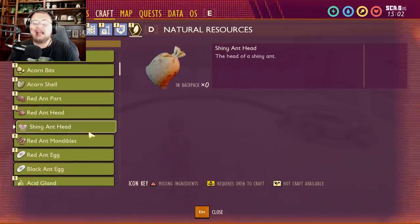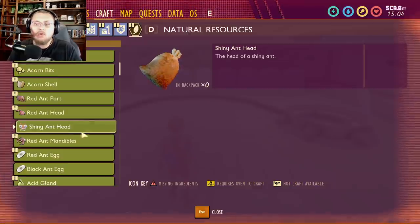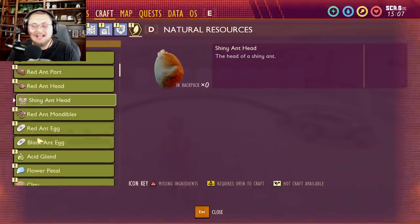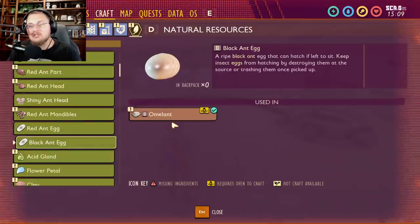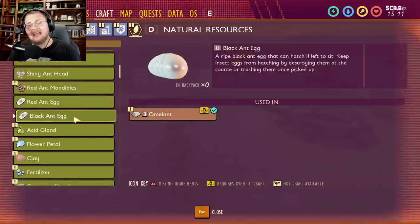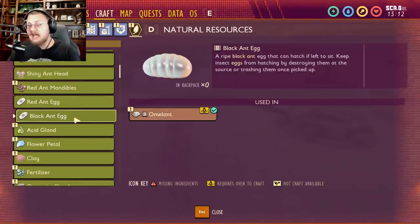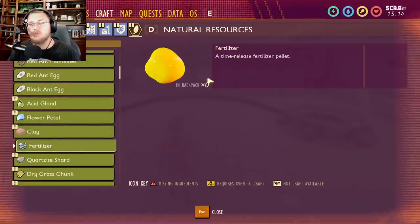Going down, we have a shiny ant head. Shiny ants are not in the game yet — this is a rare part that's supposed to come eventually. We also have black ant eggs, which are used to make the amal ant. To get black ant eggs you'll need to go to the bottom of the ant hill, which we'll cover in another video.